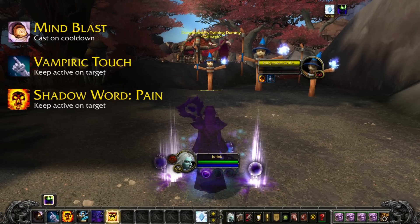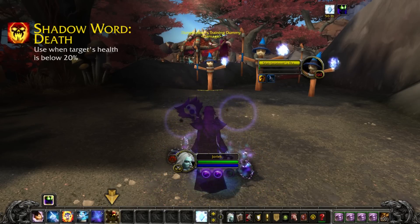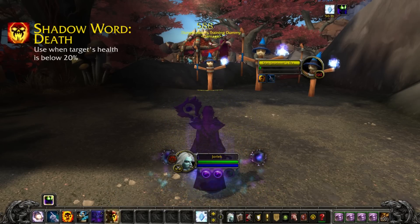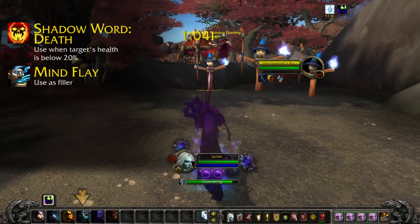If your target's below 20% health, you can use Shadow Word Death to deal a high amount of damage and generate extra Shadow Orbs. Otherwise, you should use Mind Flay as filler when you don't have anything more important to cast.